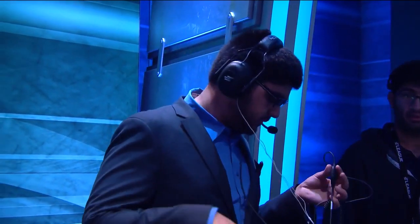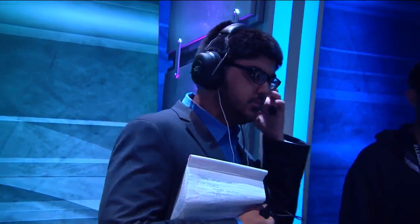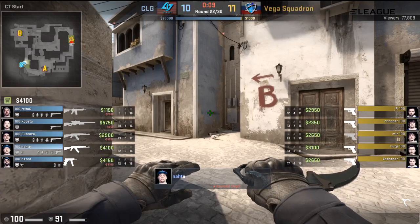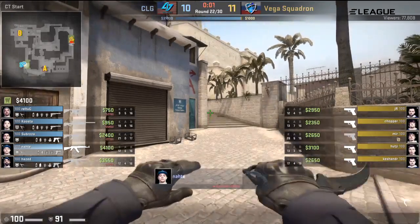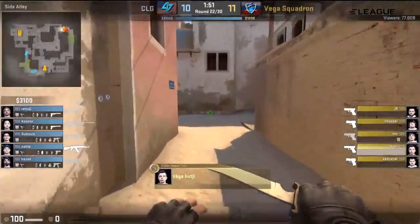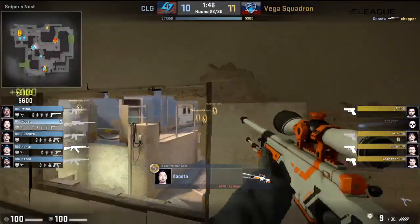We're waiting for this round to be restored at the moment. From a similar angle you can throw the smoke over towards triple, but you need to move forward with it a bit to give it enough trajectory. And indeed we are live. Awkward though for Vega Squadron in that now they have to take a different approach — but I'm convinced that smoke was messed up, so maybe it's a blessing in disguise. No grenades being bought on this occasion — an entirely different approach from Vega Squadron.